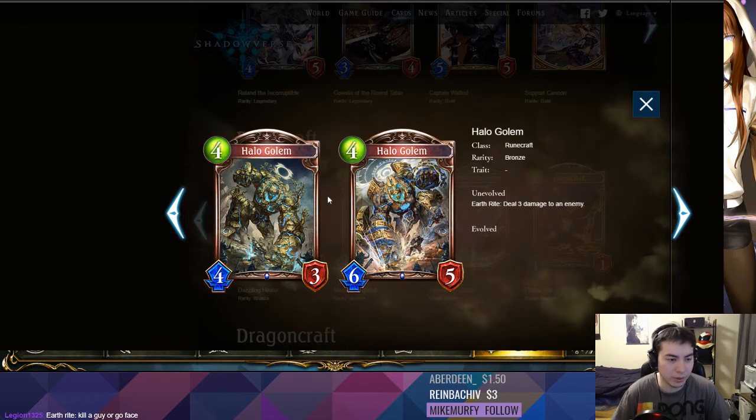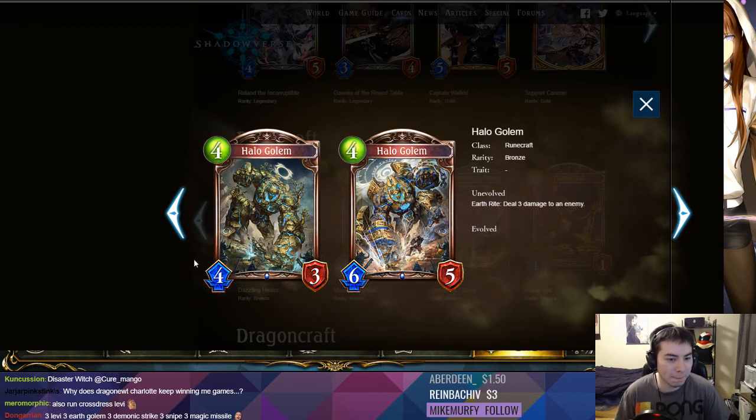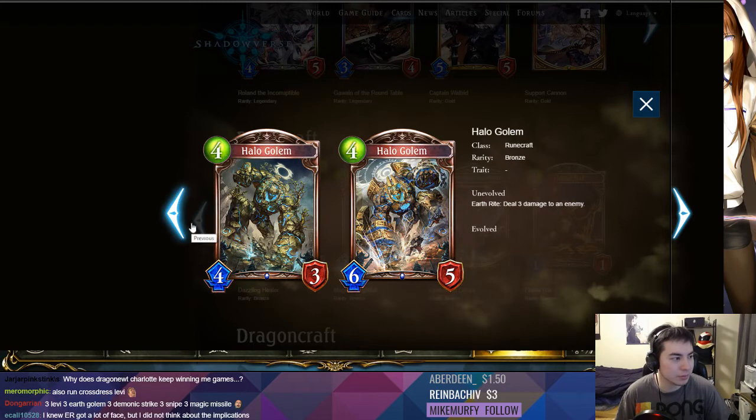You probably have a bunch of Earth Runes to throw away anyway. Three Levies, three Halo Golems, run the Ambush card, run Mutagenic — or whatever the card's called, the Flame Rats card — just burn your opponent out. Earth Rune burn, it's coming at you. Disaster Witch yeah, so we're gonna have so much burn. Three damage is a lot to go face when you're at 20 health — just a few things and you're dead. Three snipe, three magic missile, yeah you're gonna die.